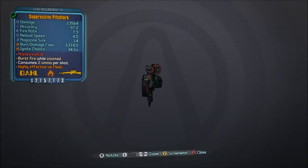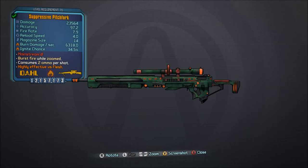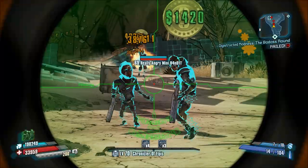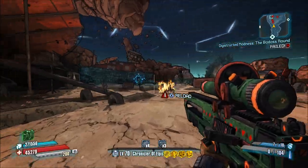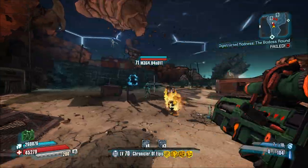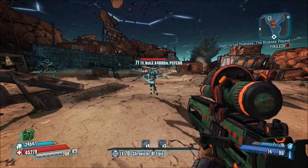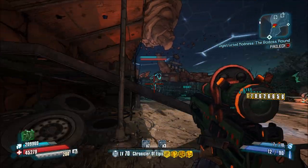Number 20, the Pitchfork. The Pitchfork is a returning sniper rifle from Borderlands 2. This time around, it's ultimately more useful as there are many enemies like Iwajira and the Empyrean Sentinel that have massive critical hit spots. The only problem with this thing is that it has Burst Fire and, like the Wet Week, it has a lot of recoil.